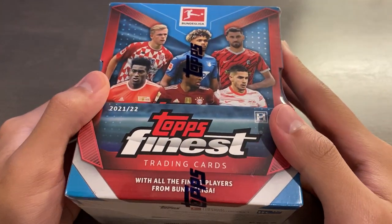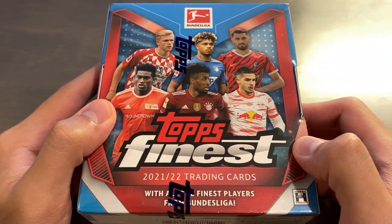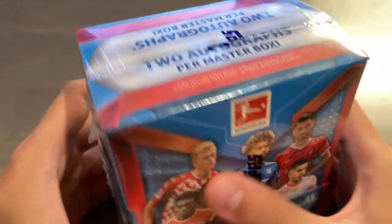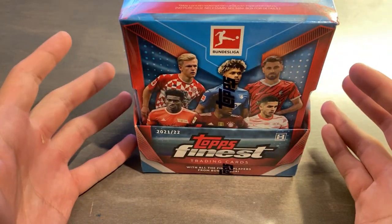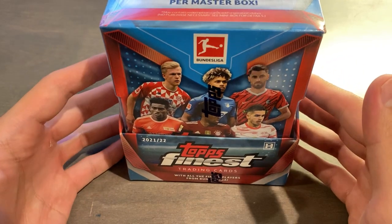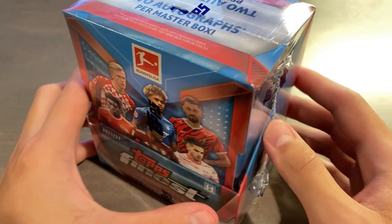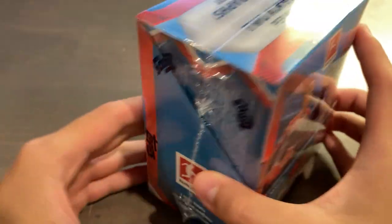What is up guys? Today is Saturday, August 20th, 2022. Welcome to another video. Today we're doing a product review slash personal box break of 2021/22 Topps Finest Bundesliga Soccer. This is an all new product that came out just three days ago and was overpriced on Topps. You can get pre-orders for cheaper — most pre-orders were around the $100 mark and I got mine for just slightly less than that shipped. The prices have already dropped to around $75 or so a box, and there's a couple reasons why.